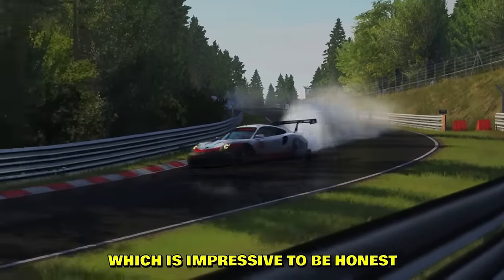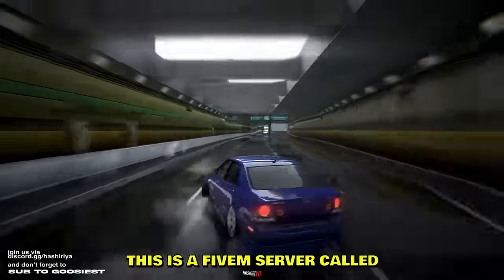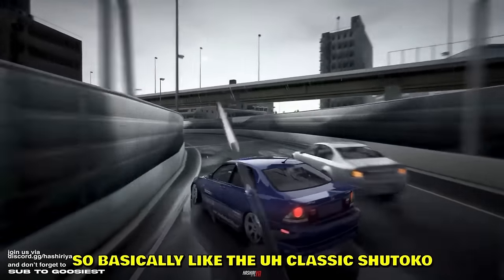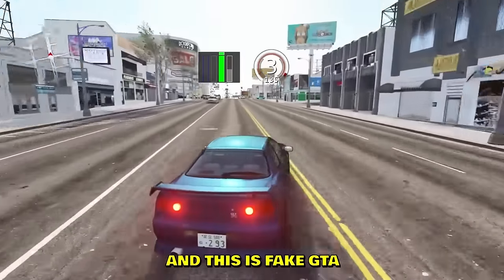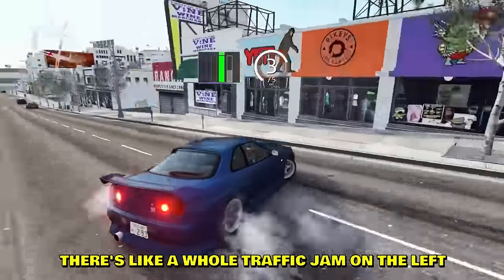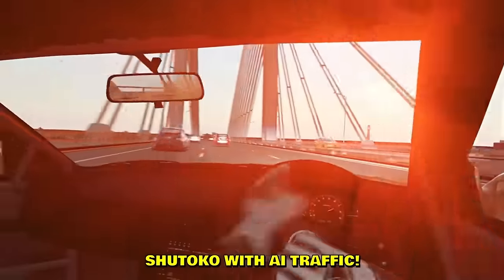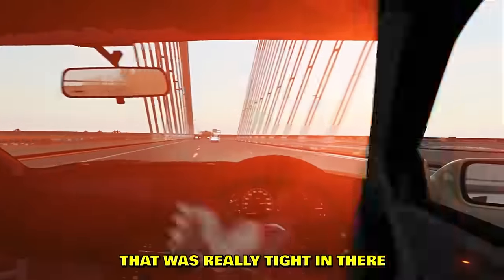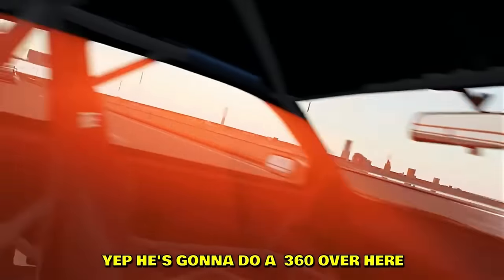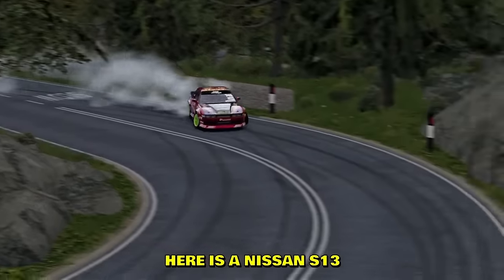Believe it or not this game is 10 years old — it's GT5. This is a FiveM server called Hanshiria. Did a little 360 too. The classic Shutoku with AI traffic, and this is fake GTA — the map is from GTA but the game is Assetto Corsa. There's a whole traffic jam on the left, probably leads to McDonald's or something. Shutoku with AI traffic first person — oh god that was really tight. He's going to do a 360, whipping the wheel like crazy. Beautiful.